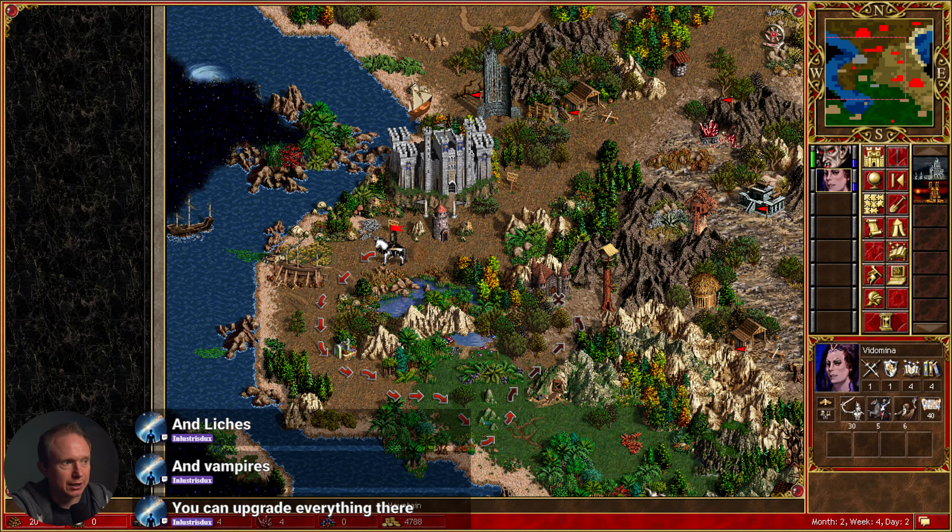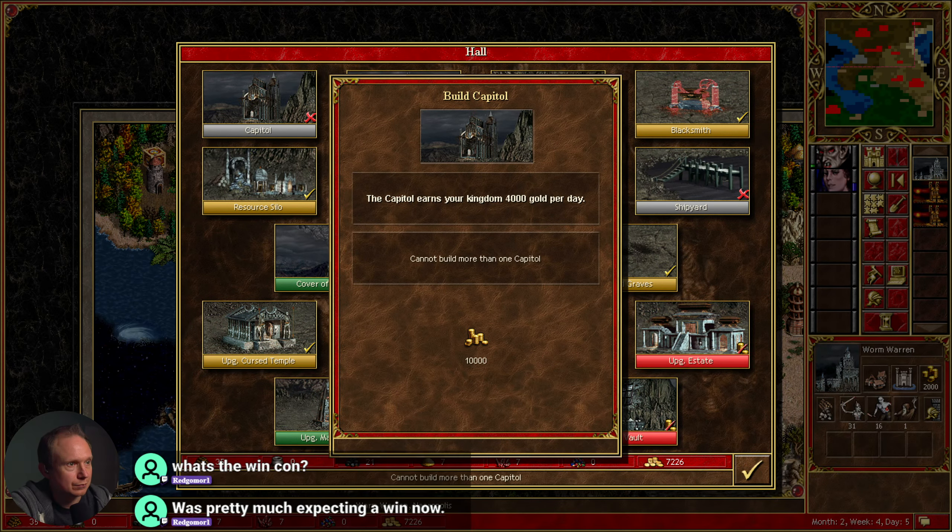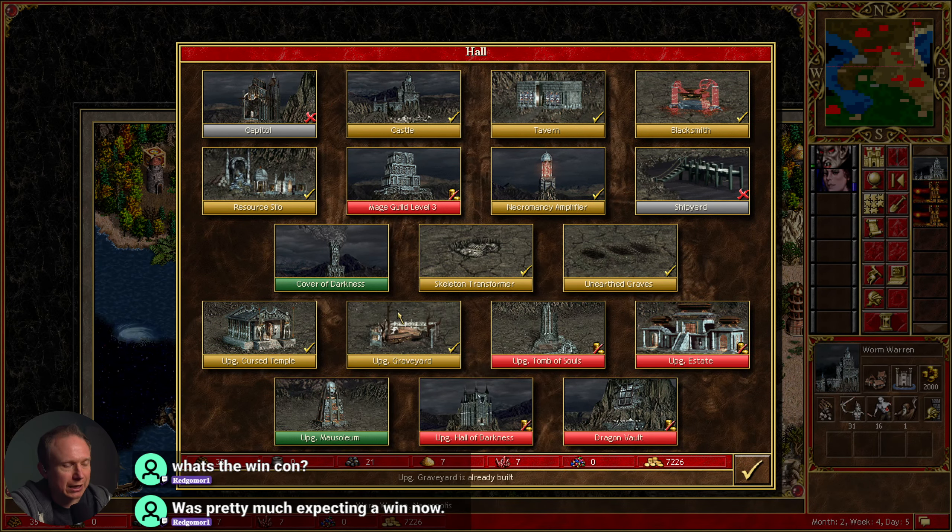All right, so now we just need to collect gold. Let's have her return and make sure we're fully castled on all of our places. Is it the castle — that's the upgrade we need for maximum income? No, it's the capital we want. Do we have a capital everywhere? We may not have gotten the capital on ours. Oh, you cannot build more than one capital. It's 50,000 gold so we'll get it pretty quickly.